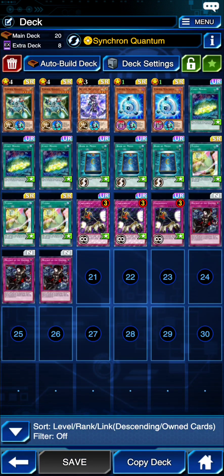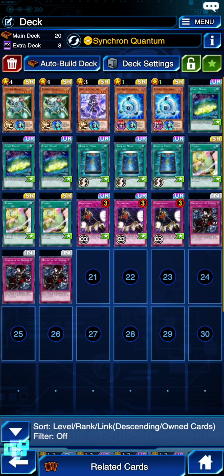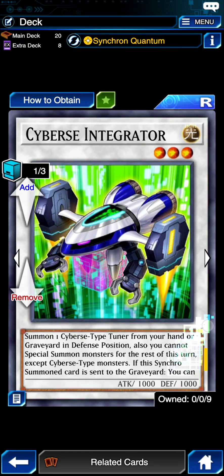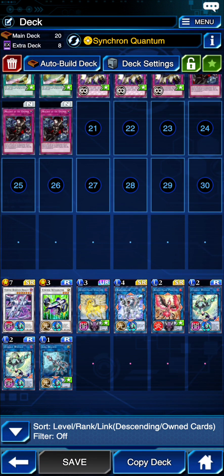For the second part of the skill, you set it from your hand, flip it up, and synchro climb. The token is Level 2, so you can make the monster that summons back Cyber Synchron. Then you use Cyber Synchron's effect to essentially double the level of this card to get Quantum Dragon. When it's sent to the graveyard as synchro material, you just draw a card — pretty good.